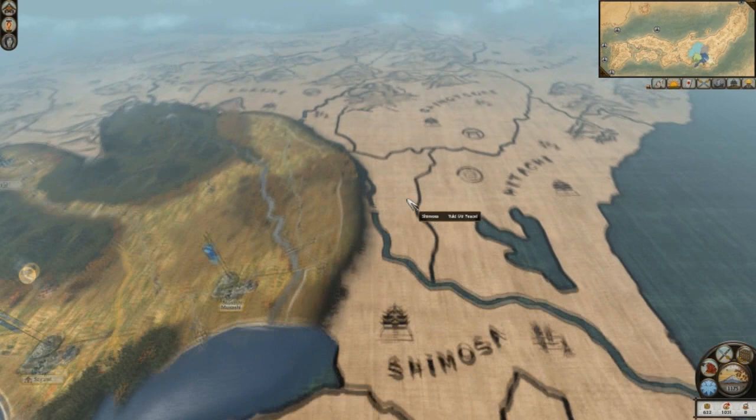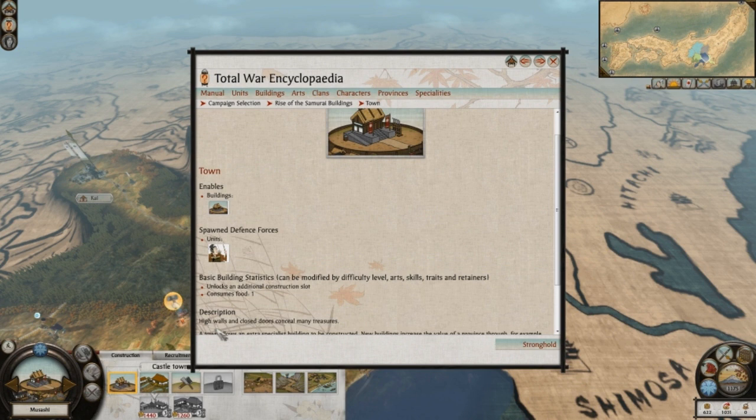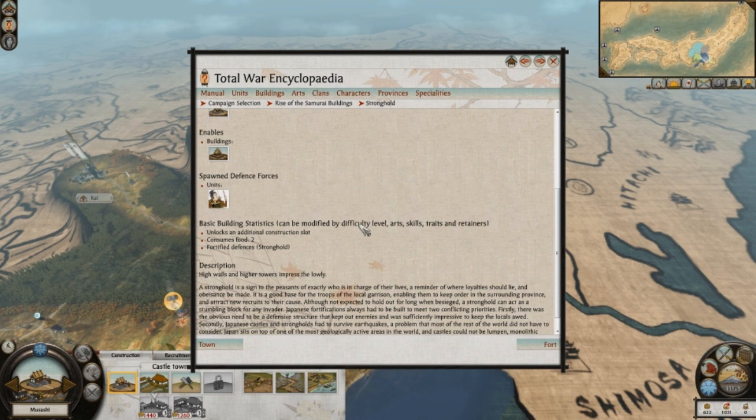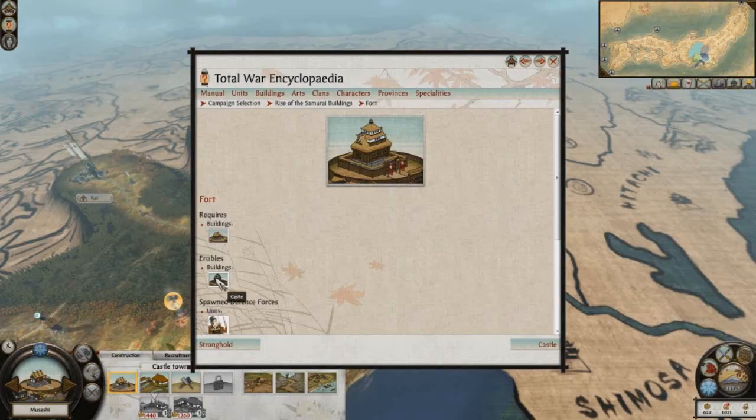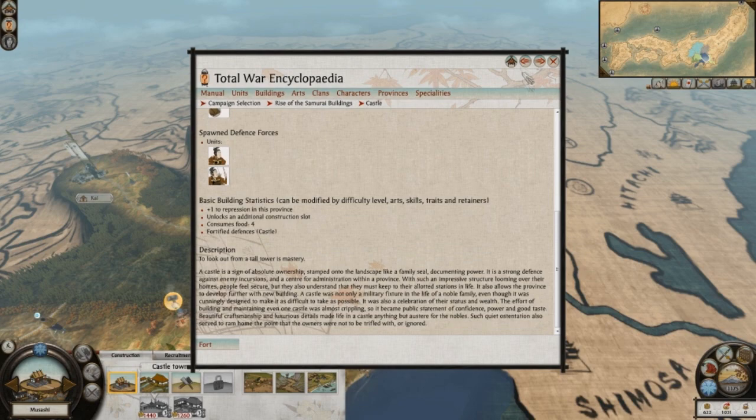I'm just satisfied with it. This here hasn't got any defenses, as you can tell - there's no walls. Stronghold, on the other hand, gives us walls, and you can build forts and castles. Castle is nice, that is really nice. It's time to end the turn.